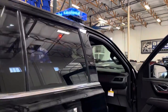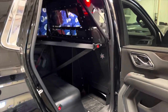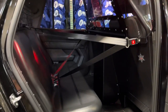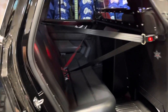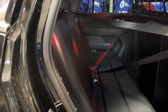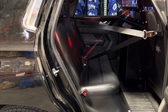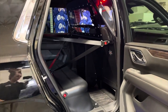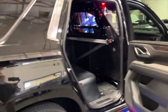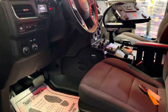Let me show you guys the partition — we changed it up a little bit. We went with the Weston Defender partition, front and rear plastic seats. Turned out badass. Sometimes they have a big old gap here, so we ended up putting some screws in there to secure it down so nothing can slip back in there when a prisoner gets in.